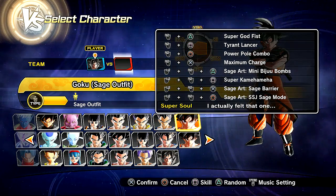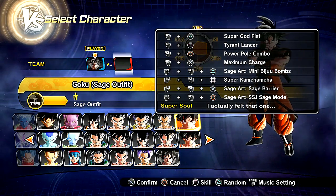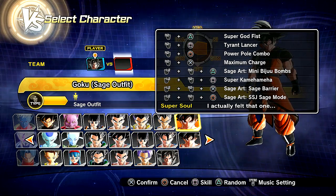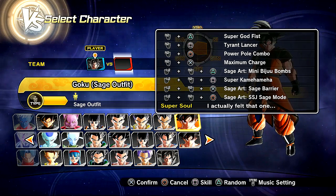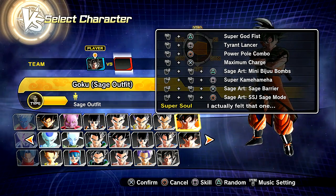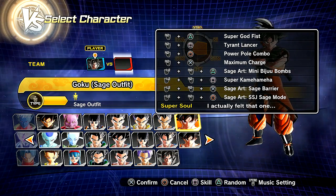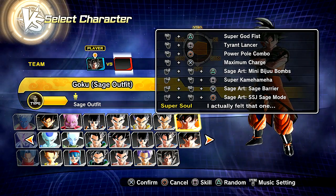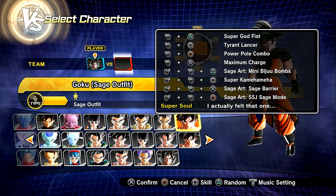So let's go ahead and check out the moveset for this character. We've got Super Godfist, Tyrant Lancer, Power Pull Combo, Max Charge, Sage Art Mini Bijou Bombs, Super Kamehameha, and then we have a Sage Barrier and a Super Saiyan Sage Mode, as well as the Super Soul. Very cool stuff. I think this mod was actually created by my boy Stelter. It's just a skin, sort of outfit, with a couple of different movesets and transformations.